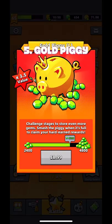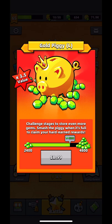Number 5: Gold Piggy. The Gold Piggy lets us buy gems at a lower price. Every time we finish a chapter, the Gold Piggy XP will be charged. When the XP is fully charged, we can buy gems at 4 times the value. However, there are many deals better than this, such as chapter packs. If you have already purchased all available chapter packs, the Gold Piggy would be a good deal.